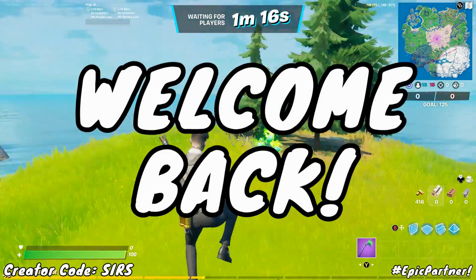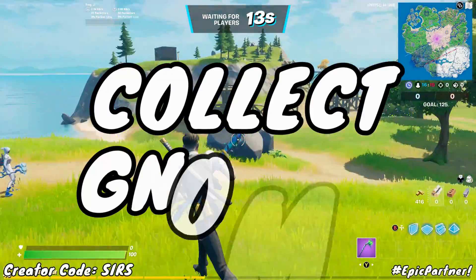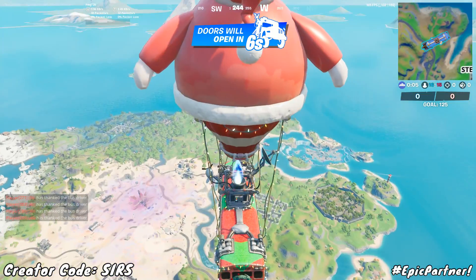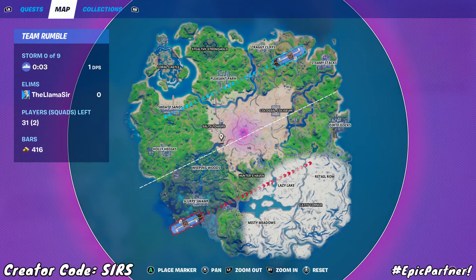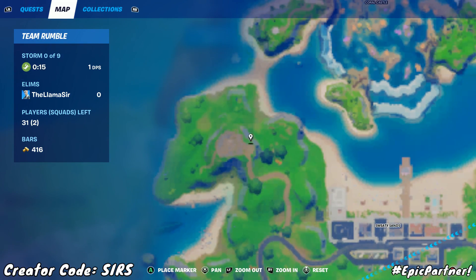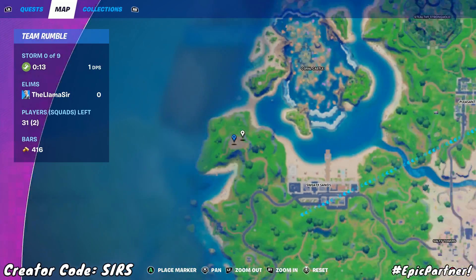Welcome back to another challenge guide video. In this one I'm going to be showing you how to collect gnomes from Fort Crumpet and Holly Hedges. The first location we are going to head over to is Fort Crumpet, which can be found up on top of this hill all the way on the west side of the map.